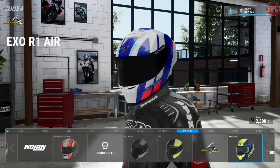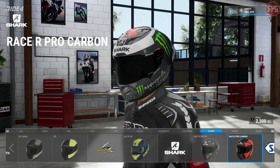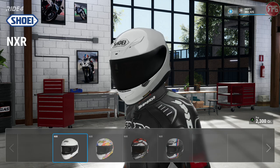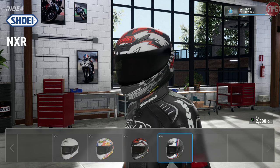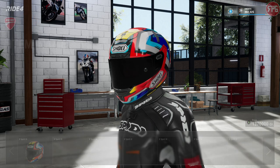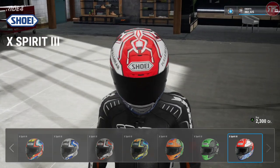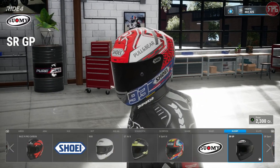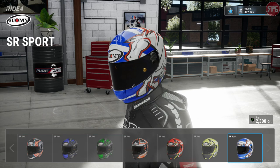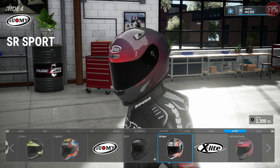My favourite isn't here - the Nolan helmet I used in Ride 2 and Ride 3 isn't in this game. So I'm either going to have to wait for someone to make one, because I'm not that great at designing my own helmets or liveries. There's a Marc Marquez replica helmet there. I'll either have to wait, go without, or just find something else. So these are all the stock helmets.